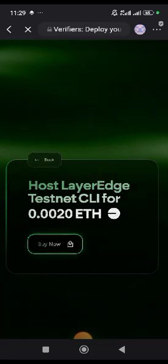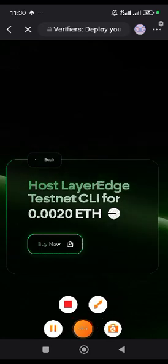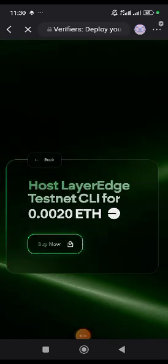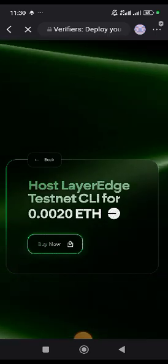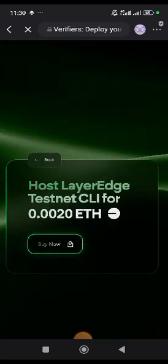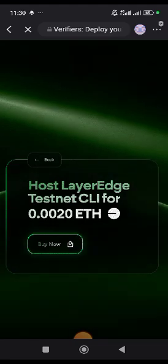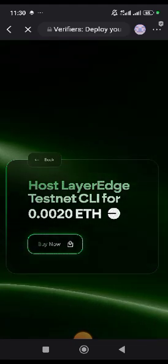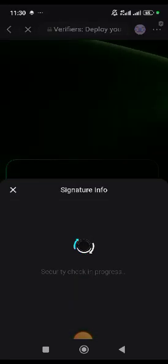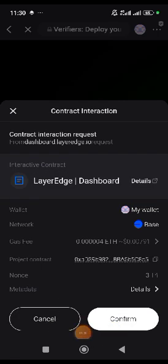Now they verify that I have that wallet. They will then ask you to buy — this particular step is when you need to have 0.00020 BASE ETH to mint. You can just buy BASE at around five dollars to cover everything. Once you buy it, you tap on it and it mints automatically.